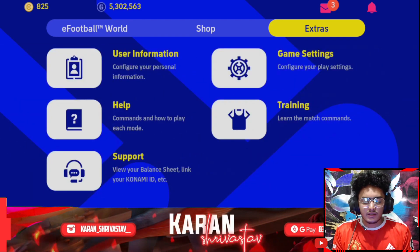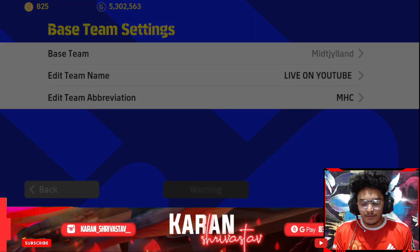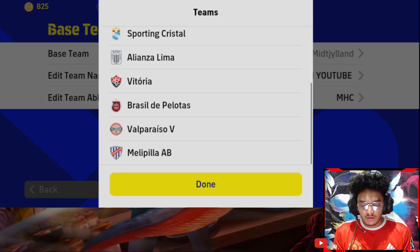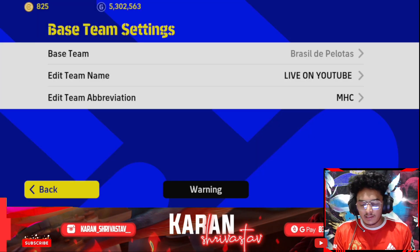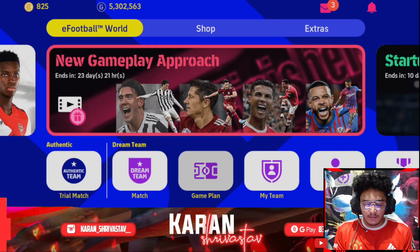Go back to User Information and do the same thing — change your base team for that formation's dream team. Click on it, go to South America, then Others, scroll down, find Brazil de Pelotus, click Done, and go back to your main squad. The formation will be changing.